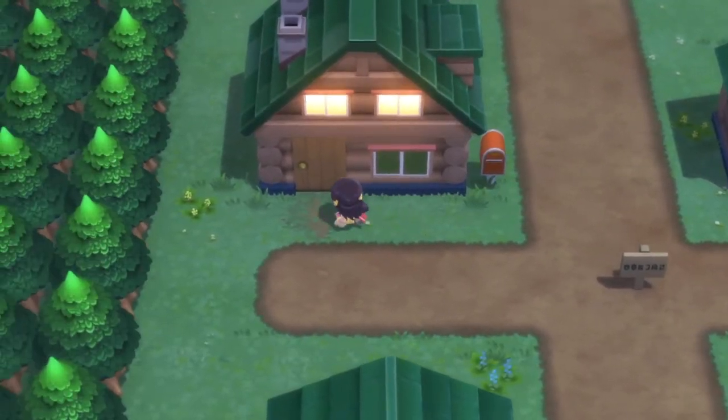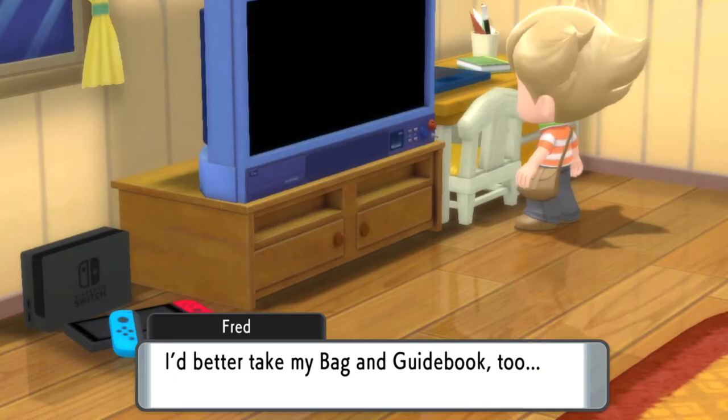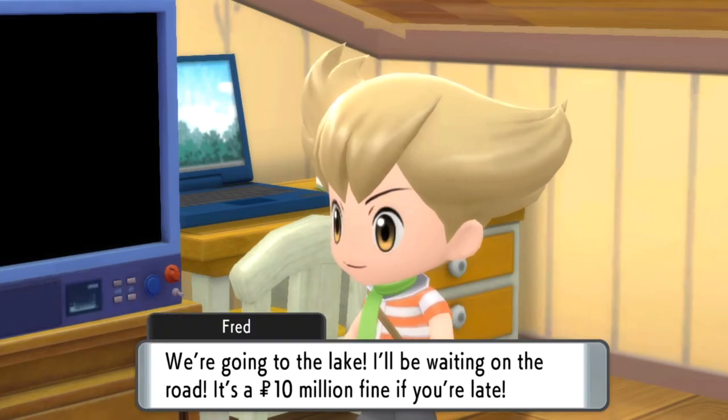In order to get to the main Pokémon, you have to go into your partner's house. Let's go in here and get up to the area where you actually get to choose your first starter Pokémon — I believe it's in the forest, so let's get up there.